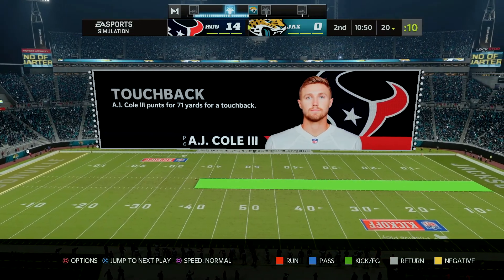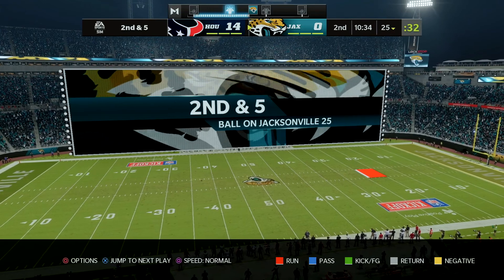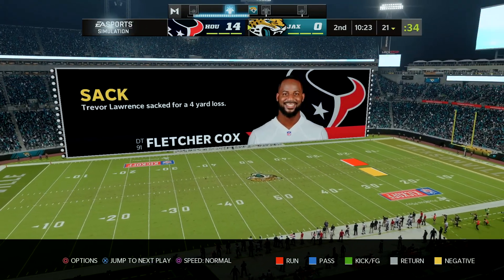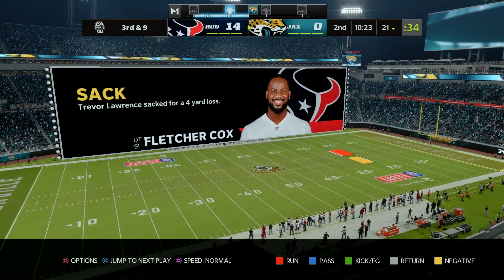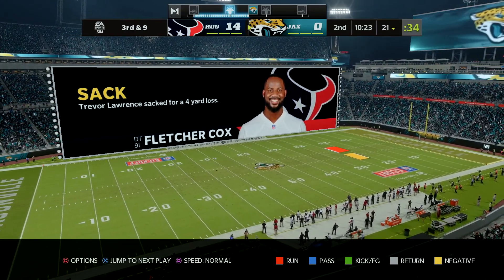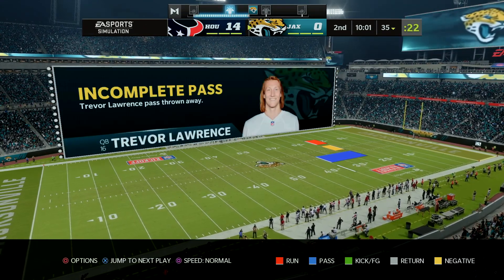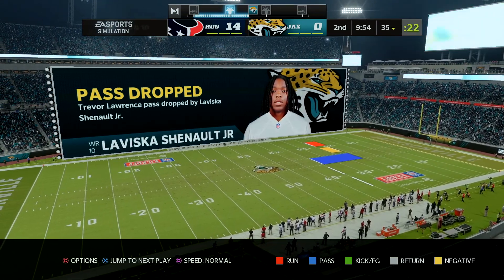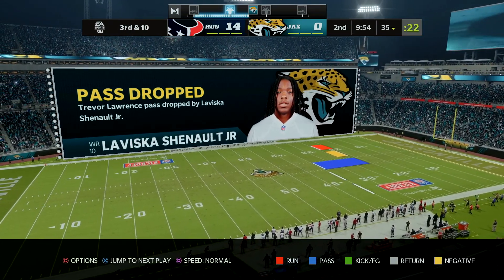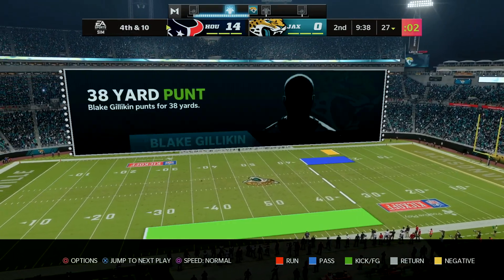In simulation, Jacksonville gets a five-yard rush from Robinson on first and 10, then Lawrence is sacked by Fletcher Cox for four yards. On third and nine, he hits Von Bozeman for 14 yards and a new set of downs. He throws it away on first and 10, then gets dropped on second and 10, and throws it away again on third and 10 — so they'll punt the ball right back to Houston.